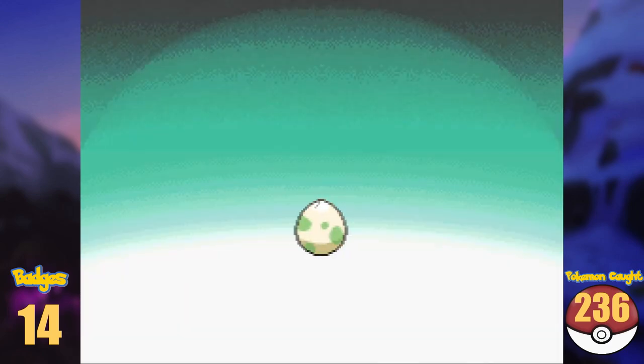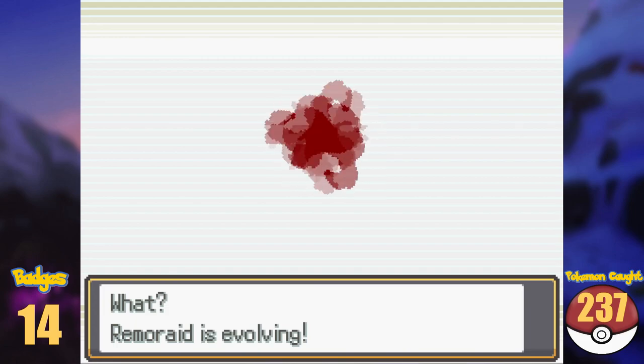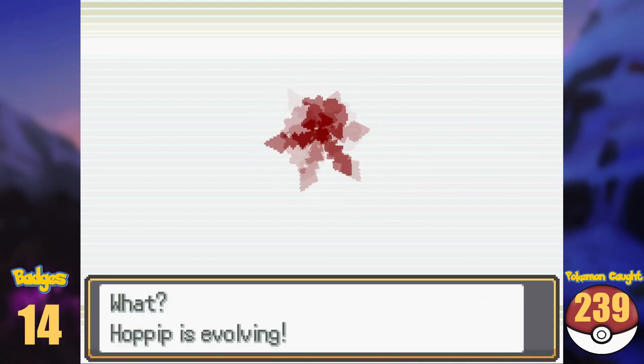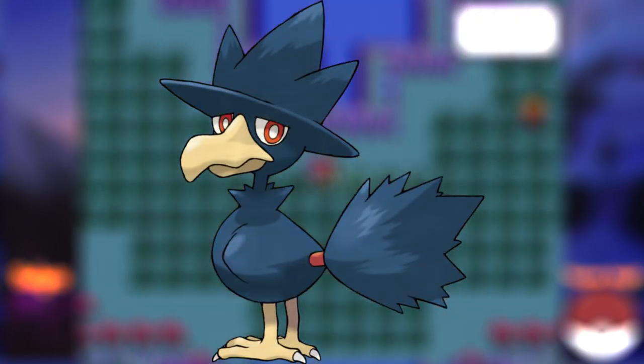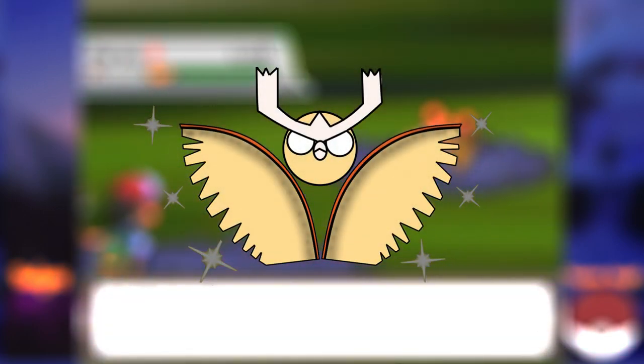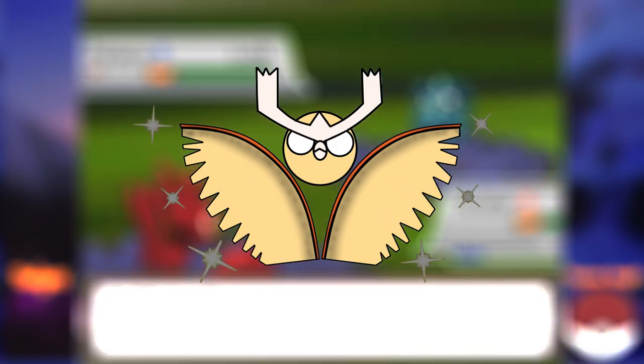The only Pokémon we have to breed here is Sudowoodo — with it holding the Rock Incense, we get Bonsly. Evolving Remoraid gives us Octillery, evolving Natu gives us Xatu, and evolving Hoppip gives us Skiploom and eventually Jumpluff. Now let's talk about Murkrow — it needs a Dusk Stone to evolve. The bug catching contest can reward basically all evolution stones except the Ice Stone, including the Dusk Stone, which we cannot buy or find in the wild up to this point. Winning the contest gives a 10% probability in theory to get a Dusk Stone, which isn't too bad.